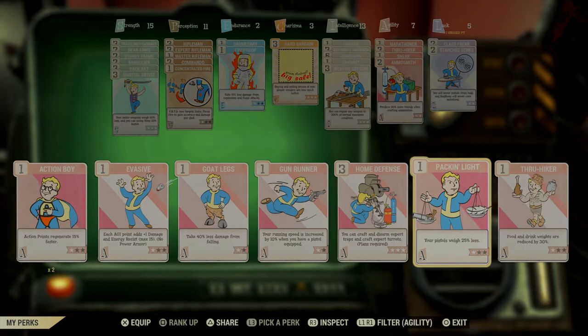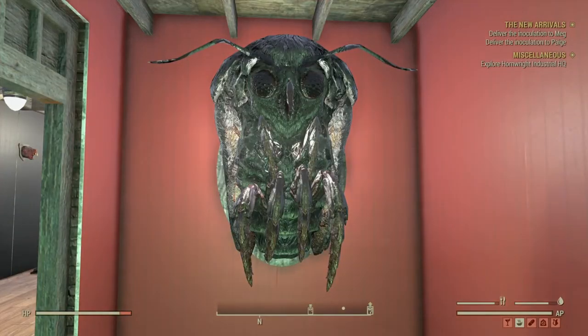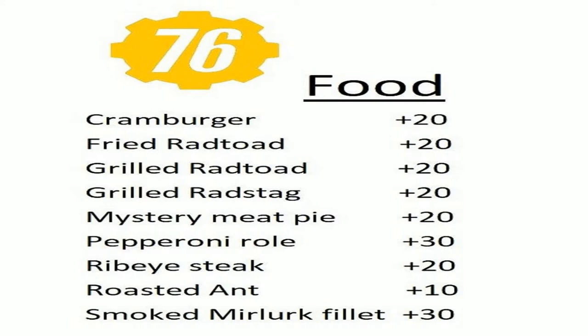Through Hiker is an amazing perk to have — you'd be surprised how much food weighs when it bulks up. Also, watch out for gunpowder: it's in your miscellaneous tab and it can weigh a ton.